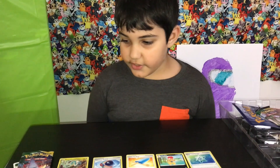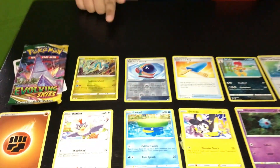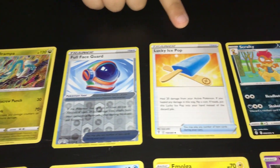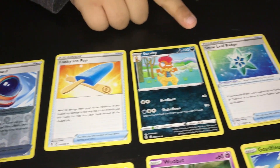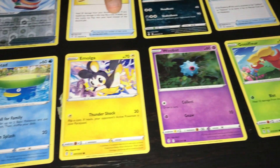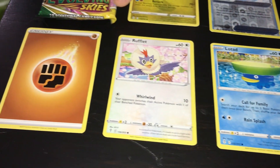This is my Sword and Shield Evolving Skies pack. Drampa, Full Face Guard, Lucky Ice Pop, Scrafty, Snow Leaf Badge, Gossy Fork, Blue Bat, Emo, Floated, Rough Wit, Energy Card.